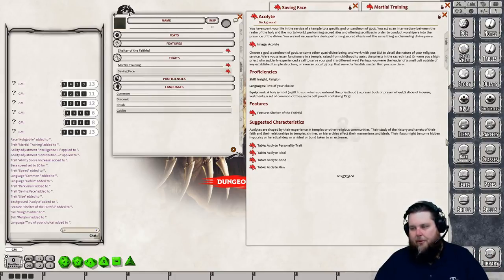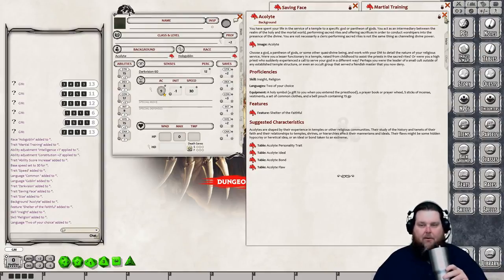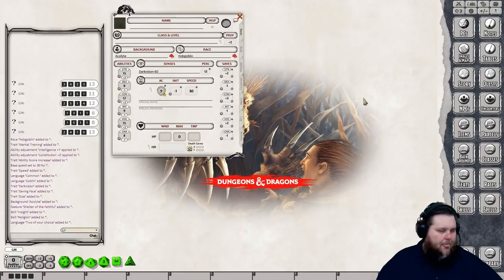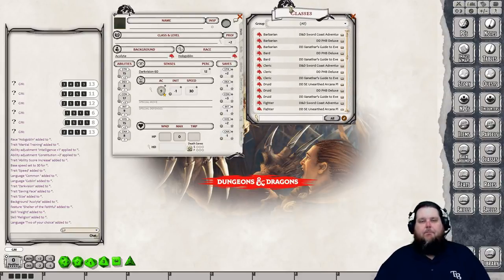Now we've got our race, background, and adjusted ability scores done. Let's choose our class — this is the bread and butter of making your character. When you drag and drop a class onto the class line, the system will ask you what skills you want to choose from the available list, because in 5e you pick a certain number of skills from your class's list.